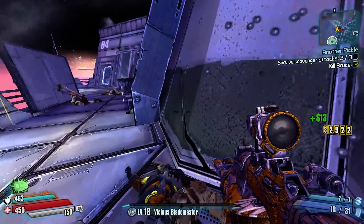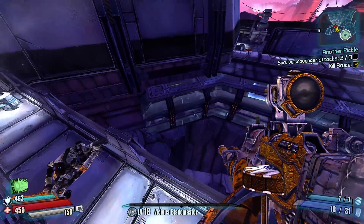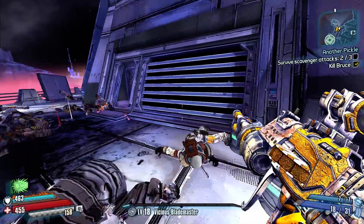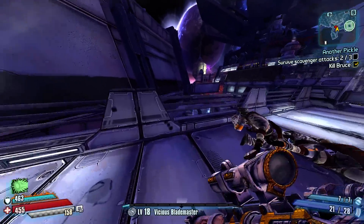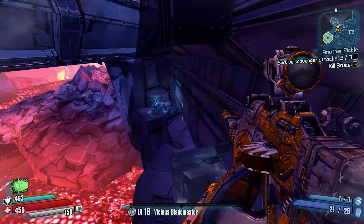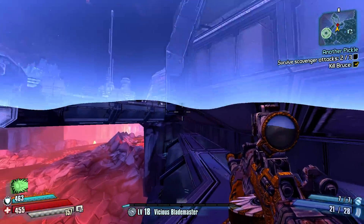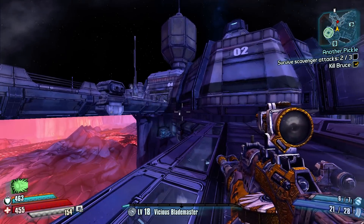Looks like it has quite a large capacity here, and I'll see if I can get an enemy to bust my shield. Where would this enemy be? I'm rescuing Pickle's sister right now, so I hope she doesn't kill that enemy. Where did this guy go? Not down here. I don't know where this guy went.